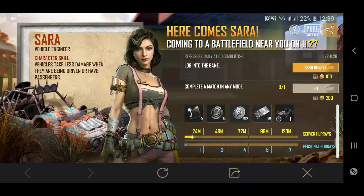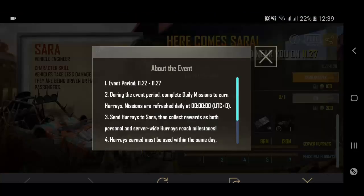What's up guys, welcome to another video of PUBG Mobile. Here she is — Sara, the new character in PUBG Mobile. One new event has been added today with the name 'Here Comes Sara.' The question is: how to unlock this character, how to upgrade it, and what are the extra perks? I will explain everything in this video, so let's get started.